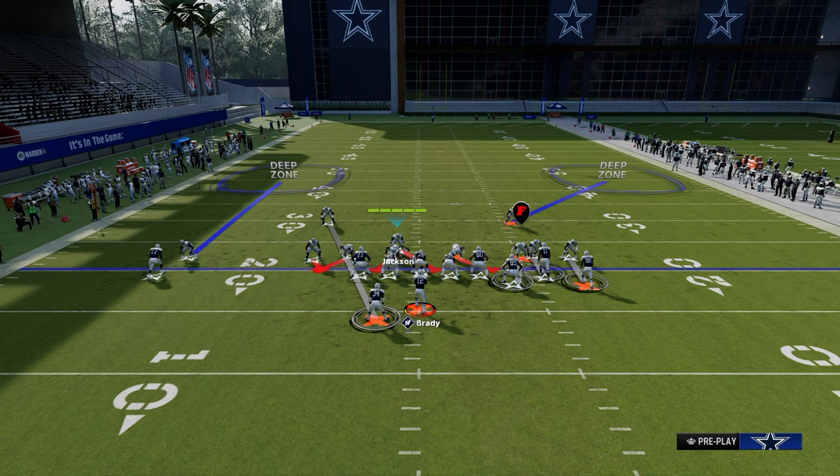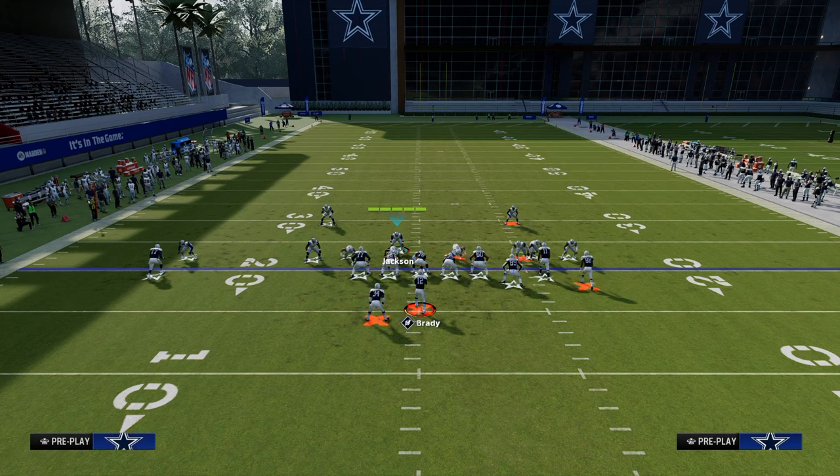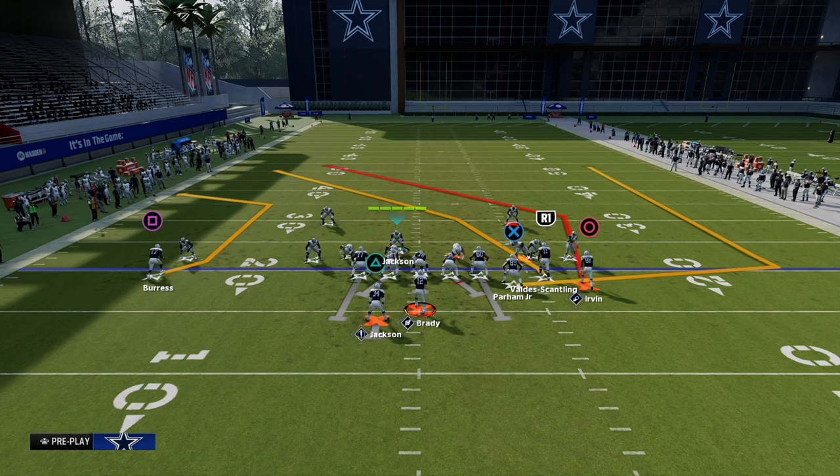These matching thirds are really good because they will never get beat on a press. We're also going to put the safety on the right in an outside third to the right — we can do this because of the packages discussed earlier. Then we're going to man up the tight end with that blitzing linebacker on the right side. This coverage is really good because with shade inside and underneath, the only routes that can beat you in man are outbreaking patterns like corner routes.